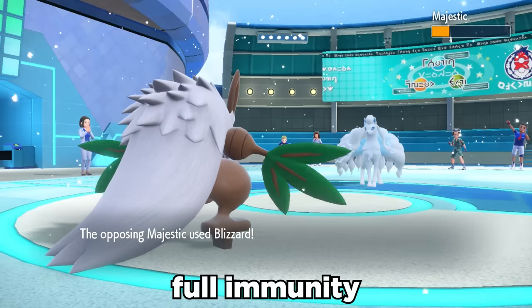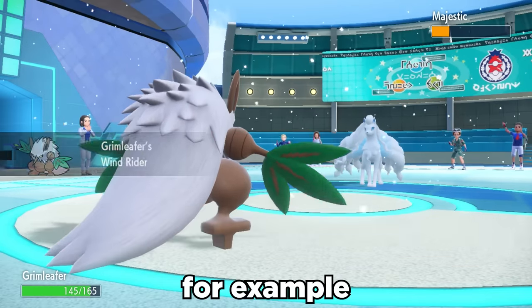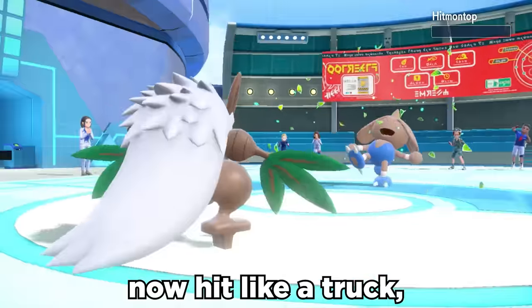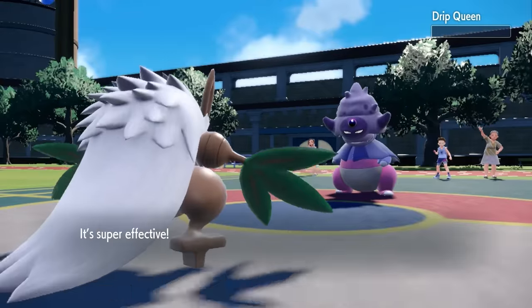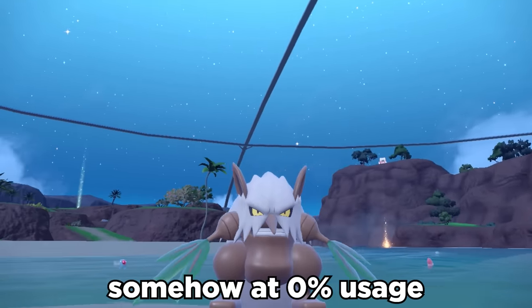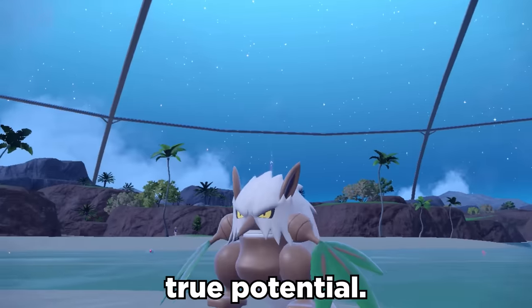Wind Rider also gives Shiftry full immunity to wind moves like Blizzard or Heat Wave, which comes in super clutch. Stab Leaf Blade now hits like a truck, along with things like Knock Off, and we can even use Sucker Punch when the Tailwind runs out. So Shiftry is still somehow at zero usage, and it's time to show this thing's true potential.